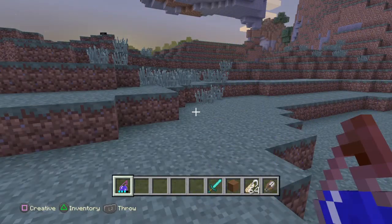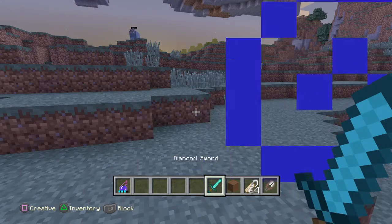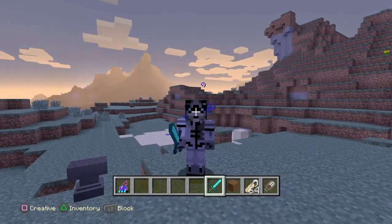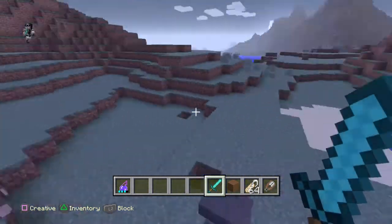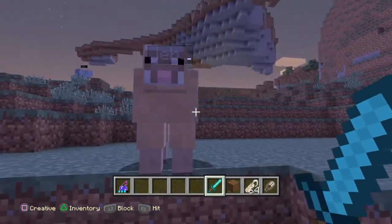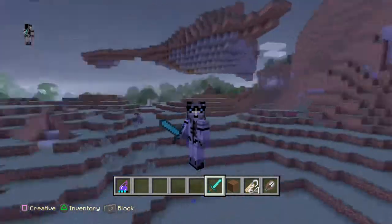The next feature is the sword animation — when you block, it doesn't go right through your head. Okay guys, that is all for now. Goodbye and I will see you later.